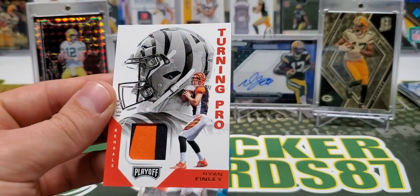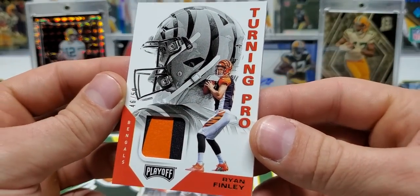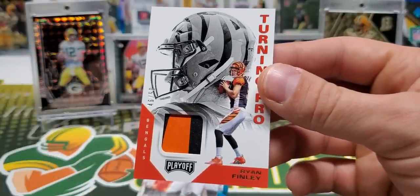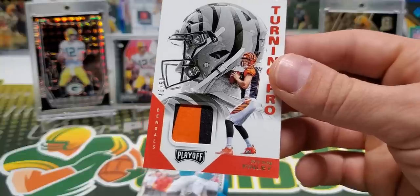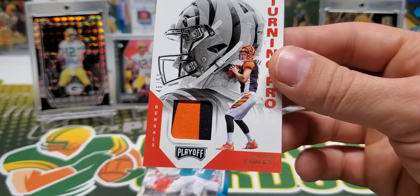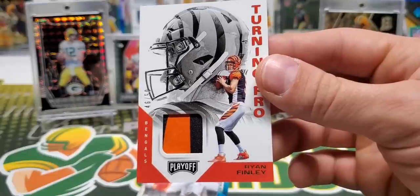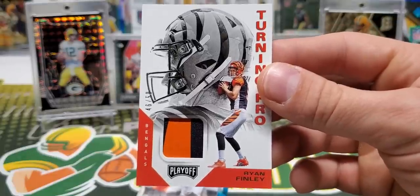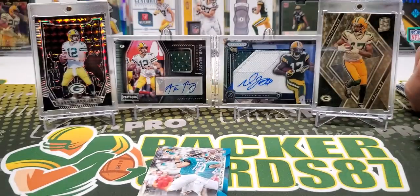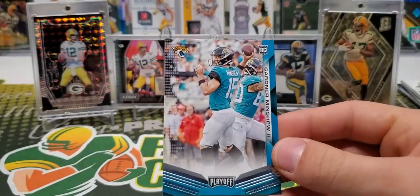And check this out — we got one of those prime memorabilia cards numbered out of 50. Turning Pro, Ryan Finley. And Mr. Ryan Finley is starting in place of Andy Dalton next week, at least at the time of this video. We still don't know how this guy is going to be. From what I've seen, they kind of have a dumpster fire going on there in Cincinnati. But 46 out of 50 — pretty sweet. I don't know how well he can do with what he's got around him, but it's a pretty cool card.